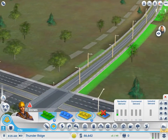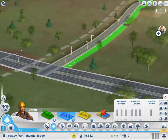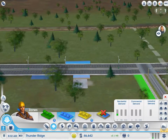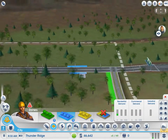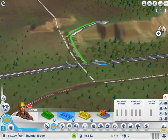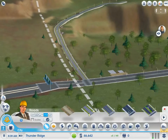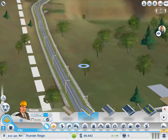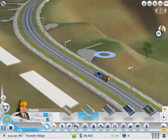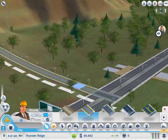There we go — now we're going to start getting some houses. They probably want a couple of shops, so might as well put some shops in. There, that's all the commercial we'll need for now — not forever. You can't really live with just two shops in an entire town. Looks like we're doing pretty good. Are we getting some houses up here? Yep. Some up here, not many down here for some reason.